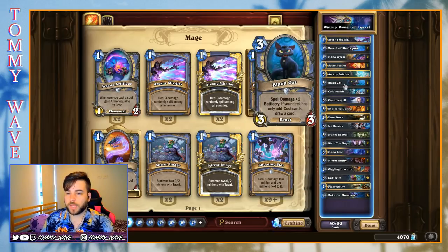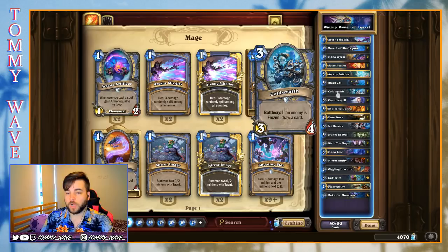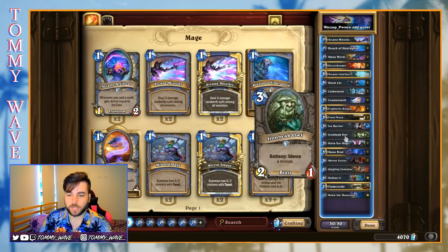Other three drops we've got in here: Black Cat is fantastic because we are odd. It is a spell damage minion and if our deck has only odd cost cards, we draw a card on Battlecry, which is fantastic. One Arcane Intellect in here. We've got some Cold Wraiths, which combine very well with Frost Nova, but we don't have any Frost Bolts, so we'll keep an eye on whether this is worthwhile — it does have a nice big body though. We've also got a one-of Ironbeak Owl. There's a silence effect in the deck, and without access to Polymorph, I think Ironbeak Owl is a great choice.